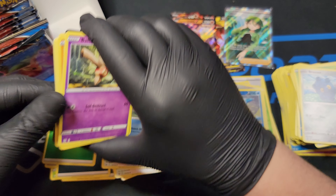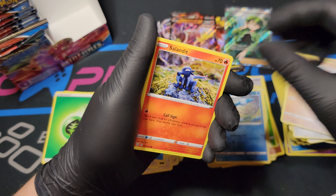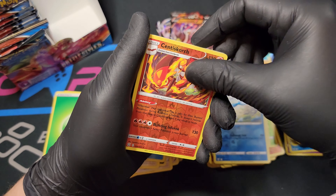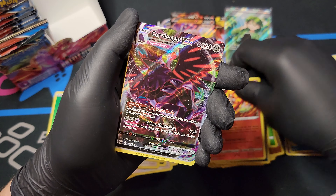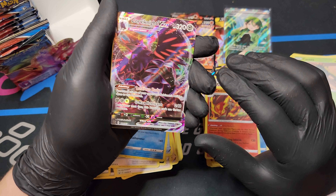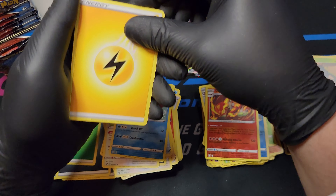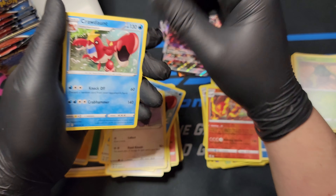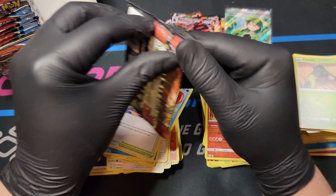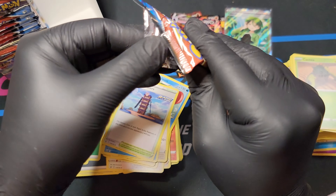Now we're really able to crack into these nicely. Baltoy, Gliscor, Salandit, Bronzor, Cacnea, Scorch Reverse Foil, a Corviknight VMAX - okay, two packs back to back with some spice in it. Corviknight VMAX - that's a very pretty card. Now we're really picking up some steam here. Indeedee, Crawdaunt, Tower of Waters - now we're starting to pick up a little steam. Two packs in a row with some spice in it.